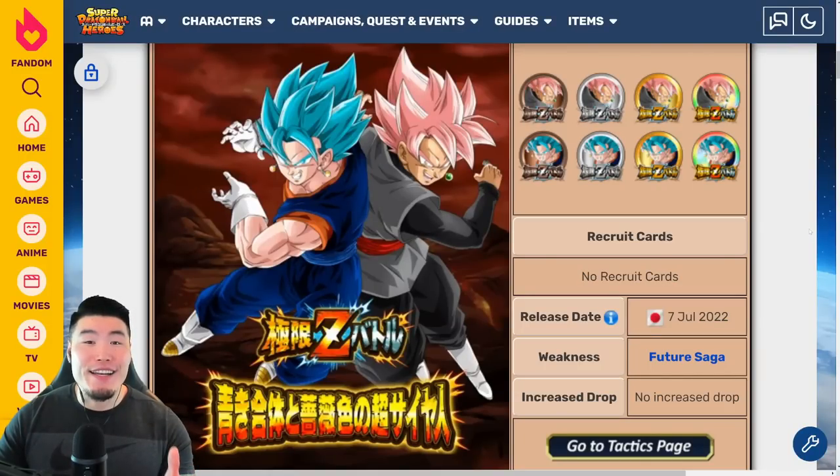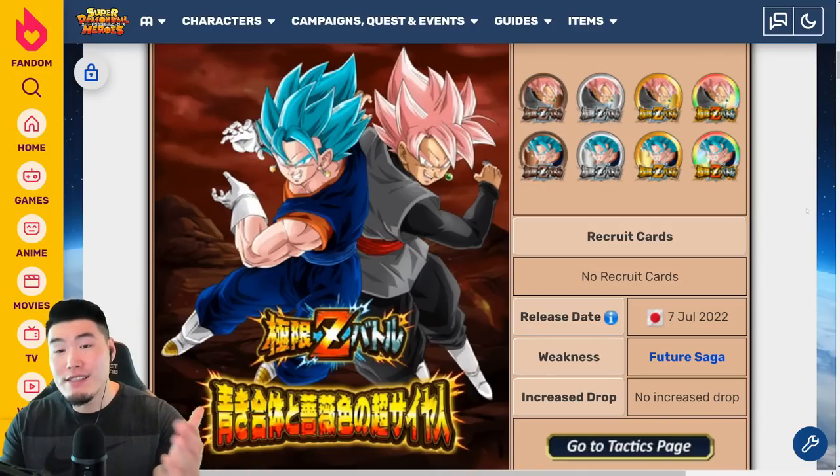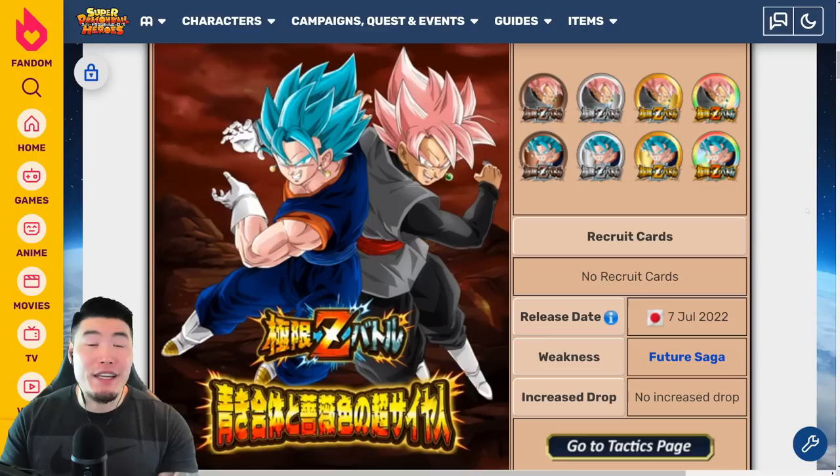Welcome back to another Dokkan Battle video. In a few days from now, Global will be getting two of the most highly anticipated Extreme Z Awakenings of the year: the Tech Vegito Blue and the STR Rosé Goku Black. In this video, we are going to be breaking down their Extreme Z Battle event as well as their full Extreme Z Awakening details to get you guys prepared for this release.